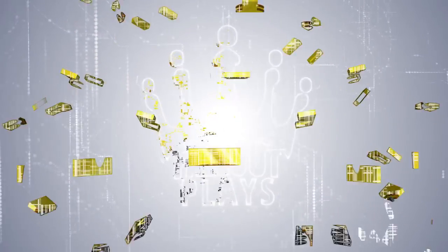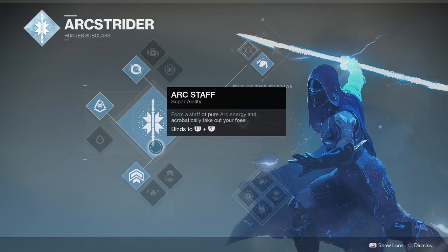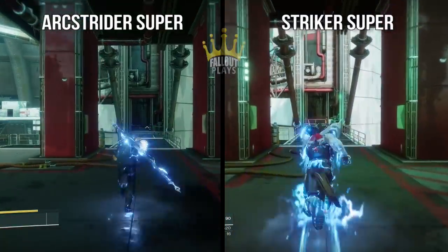Hey everybody, Fallout here, and today I want to talk a little bit about the Arcstrider Super in Destiny 2, in particular the speed of the Arcstrider. Or maybe the lack thereof would be a better statement. Some people have mentioned that the Arcstrider Super feels slow. It is. There was no doubt in my mind that the Striker Titan Super was definitely faster, but I'm a hard facts kind of guy, so take a look.